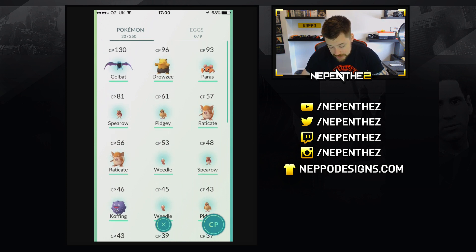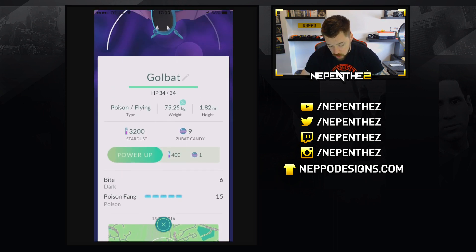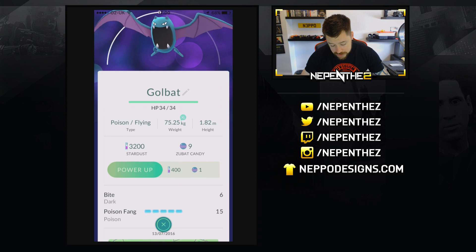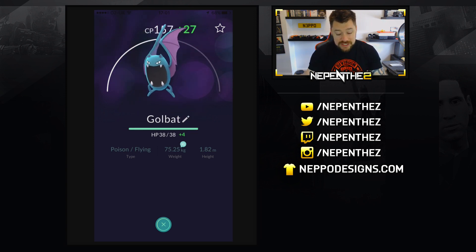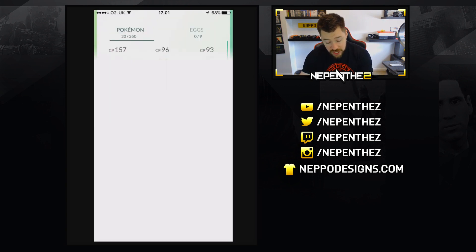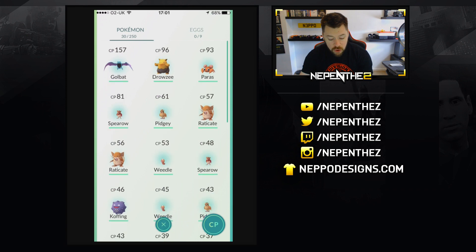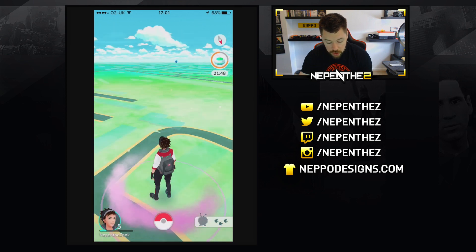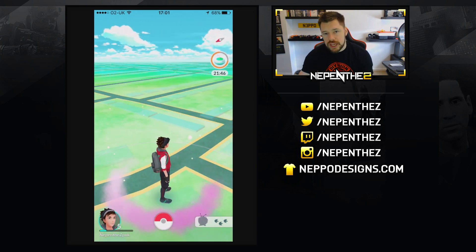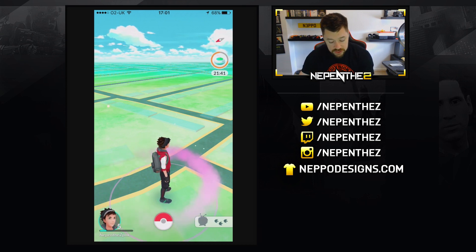We do have a couple of Raticates there. The Golbat — let's see what we can do. We can power the Golbat up. We have Zubat Candy, we have Stardust. Let's see how much he gets — he got plus 27 for that power up. So do I keep evolving him? Or do I save this stuff for the future when new Pokemon come? Because obviously, the higher the level you get, the better the level of Pokemon that you catch.